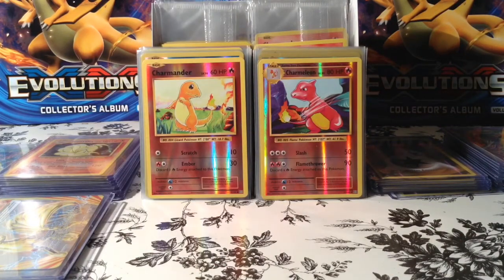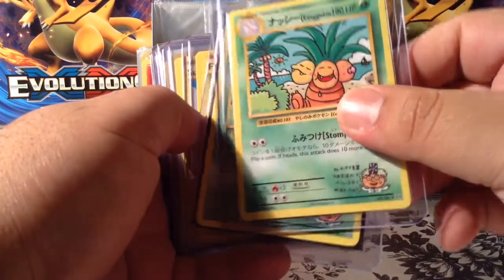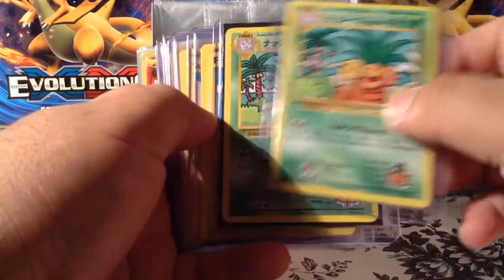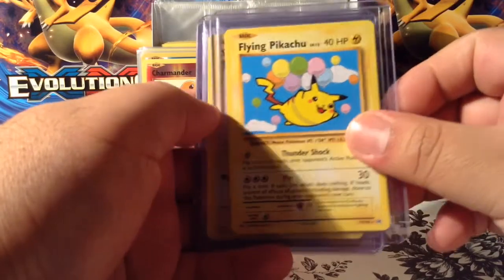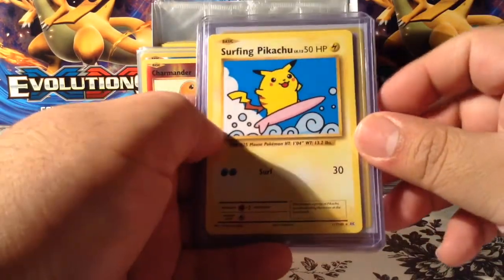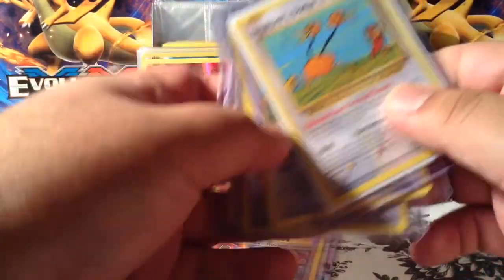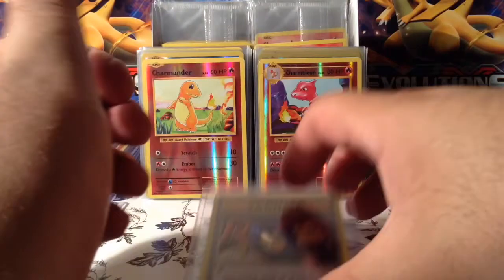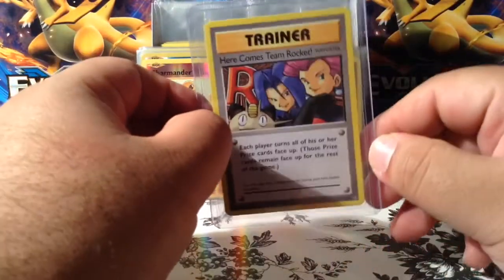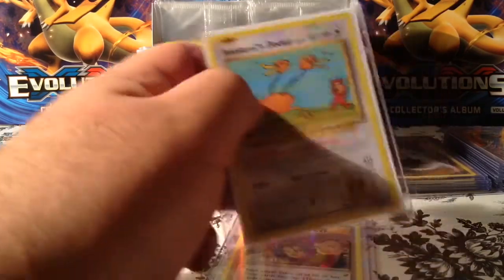Let's do the secret rares — I have nine secret rares. I haven't pulled this one in the Japanese version, which is sad because I've opened three boxes already, but here I have two. I only have one of the flying Pikachus — I've seen people pull at least three — and only one of the surfing Pikachus. And four beautiful examples here. Only one of the Team Rocket secret rare. In the Japanese version I have four of those, but in the American version I got plenty.